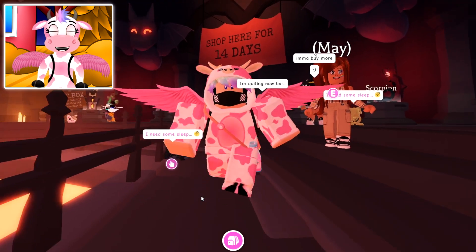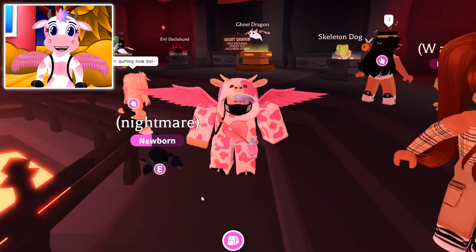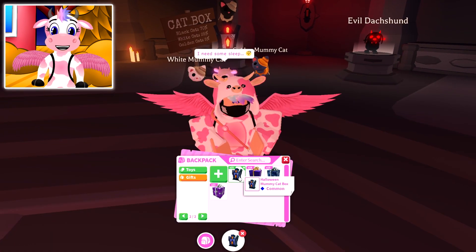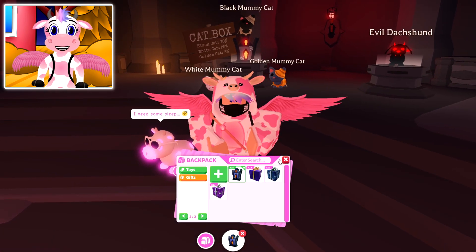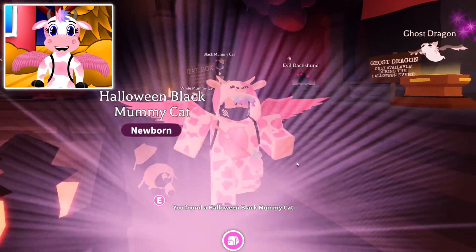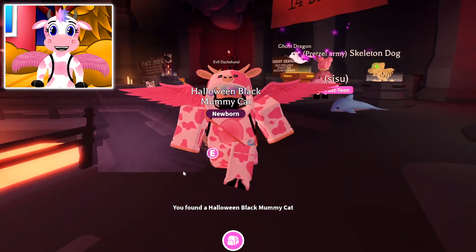Now let's go open up all the boxes! Here's 25 — we have a total of 25 mummy cat boxes. Let's go ahead and open one up and see what we can get! And we got a normal mummy cat — we got the black one!